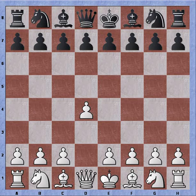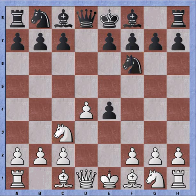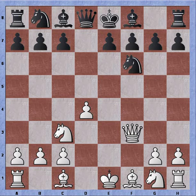The game starts out with d4, d5, e4, pawn takes, Nc3, Nf6. The classical Blackmar-Diemer - the opening is still the same as the previous game. Then f3, pawn takes, queen takes - the Ryder Gambit.